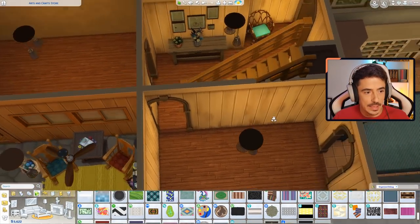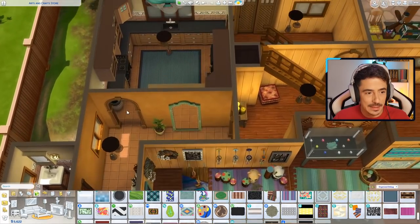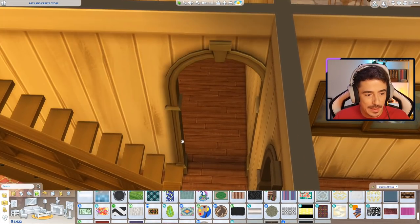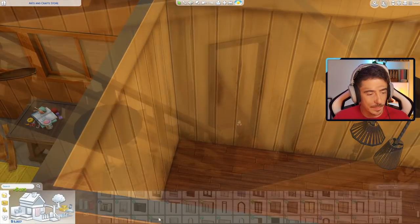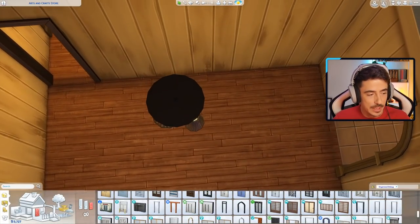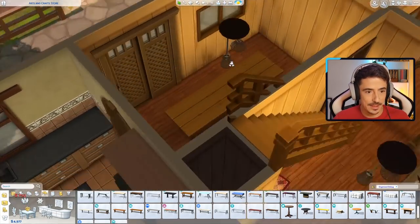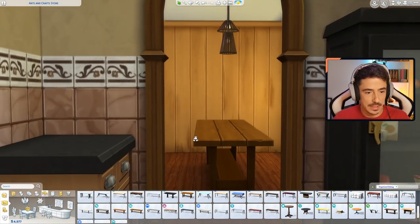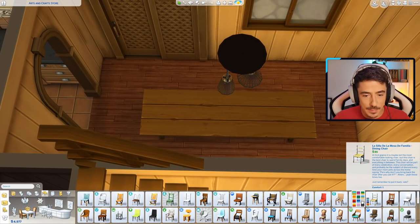I'm going to move on to the dining table. Do we need an access point there? We kind of do, because the only way to get into the dining room would have been through the kitchen, but I'd like another access point here. The banister pokes through and that winds me up. Let's use a different door - we've gone for a square one, it just fits in better. So for the dining room, I'm thinking a big family table - this one from Get Together. Nice big family table.